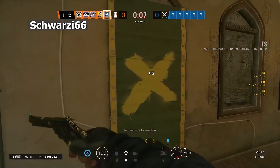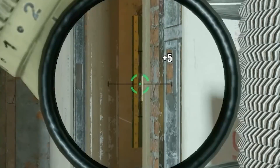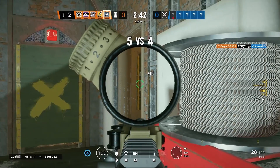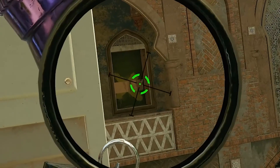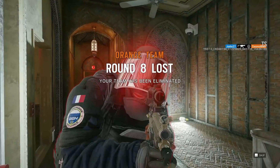Up first is the nastiest spawn peek on Border because it's insanely hard to counter — it's just a few pixels. This leads directly outside to the east side of the unit to take the head off of any attacker going on that side. I also like to break the window and make it look super obvious like I'm going to be sticking my face through, but when the attackers turn the corner, they're going to be screaming.